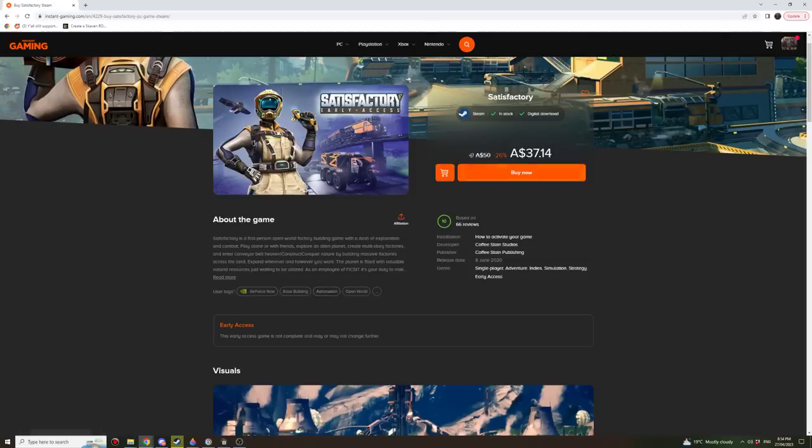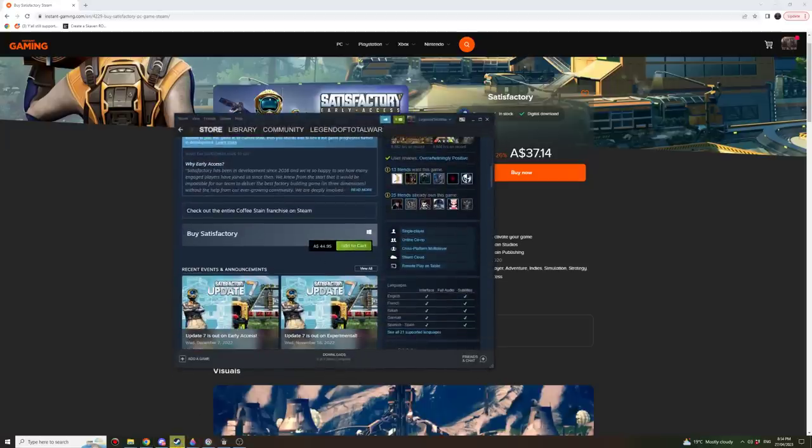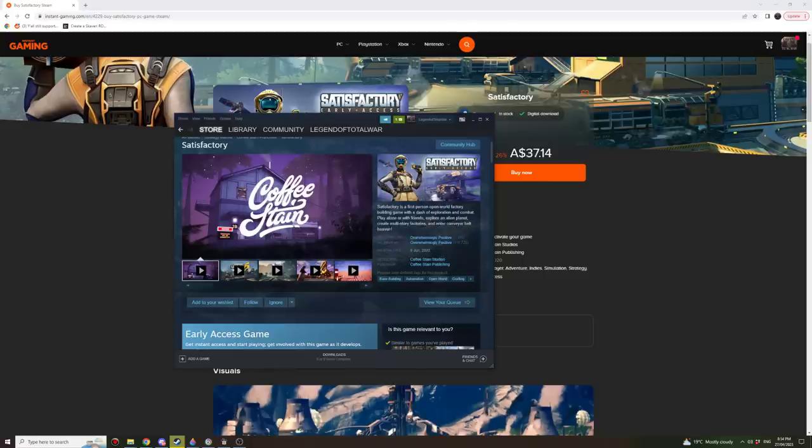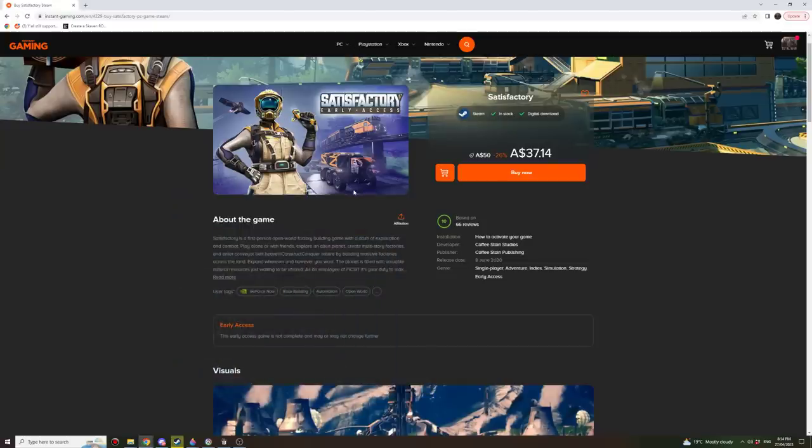Just comparing the price — it's in Australian dollars here, so $37.14. And if we have a look on Steam, it's currently $44.95, so you can save a fair few dollars. This is a game I highly recommend if you're interested in these kinds of games. Obviously if you want lots of action, this isn't for you, but browse around and see what you can find. There are loads of great deals, including Total War DLCs — they do have the Chaos Dwarf DLC on there as well.